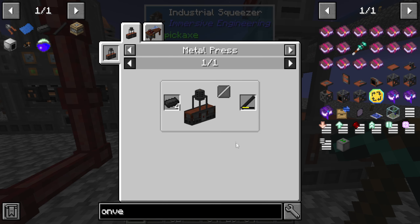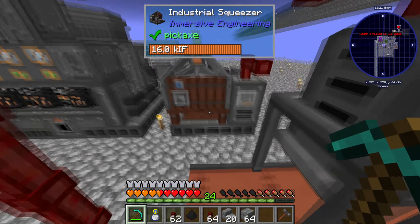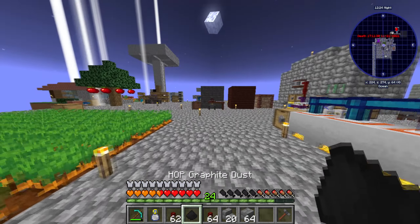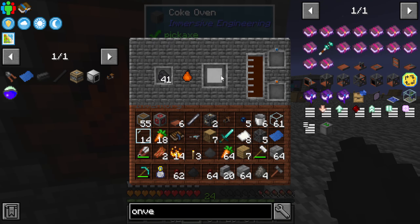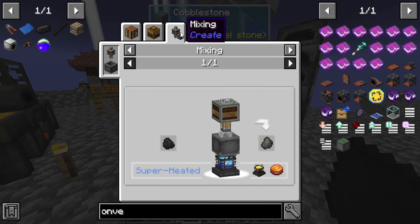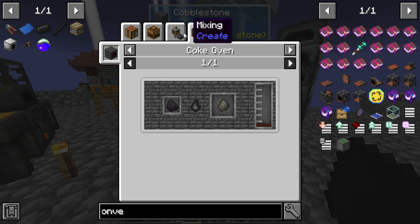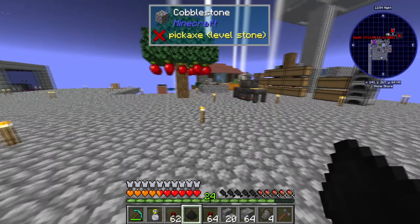Wait, it needs multiple ingots — so we need 27 more coke coal. Unless there's a sneaky way to make this — which there is, through superheating. Superheating coal — and this is the only way to mass produce it at the current moment. All right, well, that's fine.